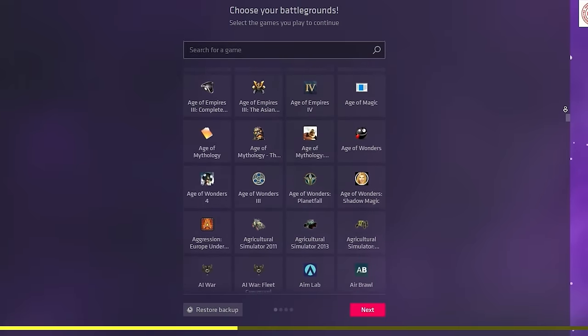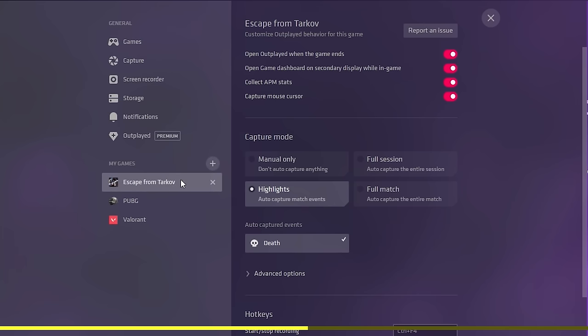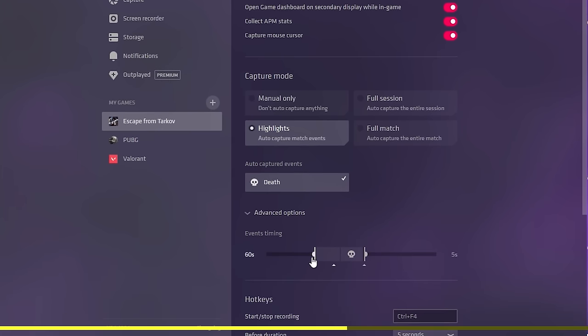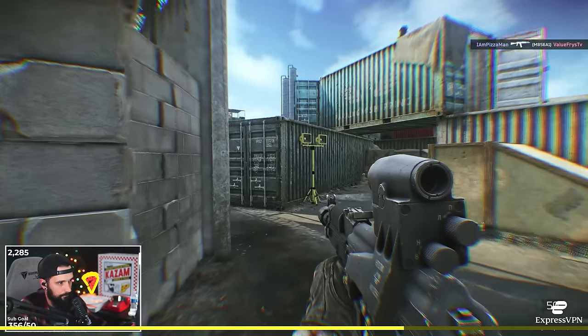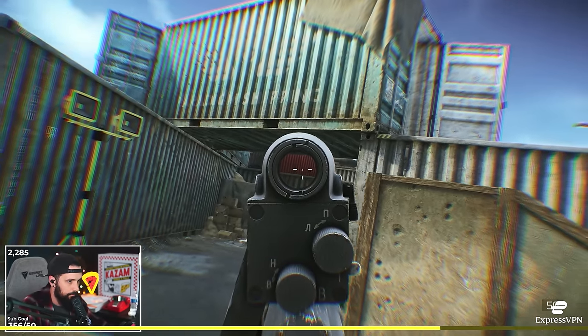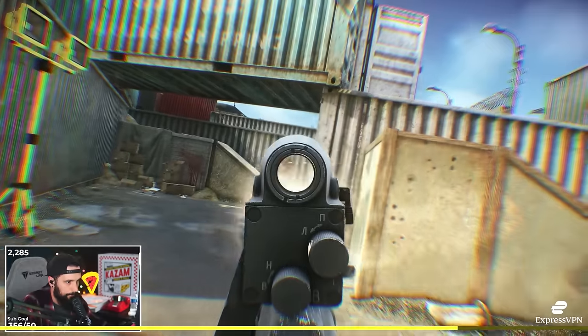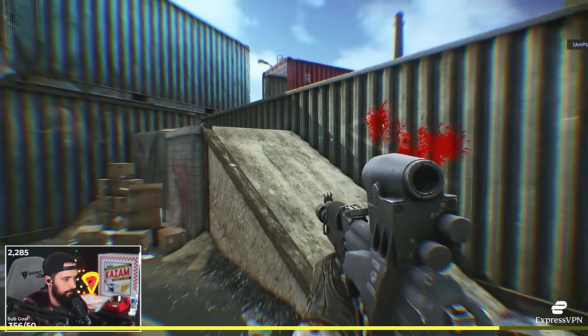It integrates with literally hundreds of games. And one of the coolest things about it is it allows you to record clips based on specific actions in specific games. For example, you can set it to automatically record a clip every time you die in Escape from Tarkov, and you can set how much you want recorded before that moment. Instead of just going back to your stash and wondering what happened, you can actually watch it back and see maybe there was another teammate that you didn't know about, or maybe your push wasn't the smartest play. Doing this consistently will definitely improve your skills and help you start surviving more raids.